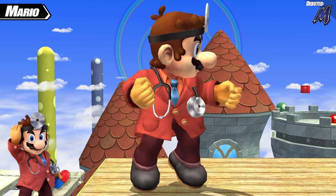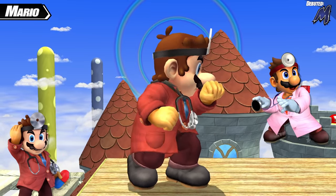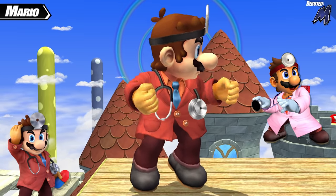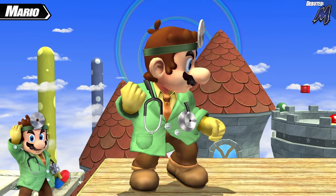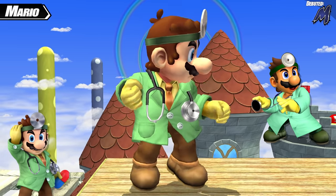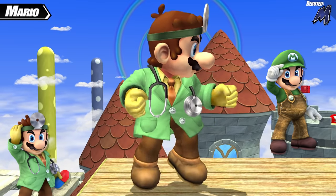The next costume is a red costume intended for use on the red team in team battles. In Melee, this color scheme was more on the pink side to represent Nurse Toadstool, but Project M made this a much deeper red overall to be more distinctive. After that is a green color scheme — this again used Melee's color as a base, but the Project M team took their liberties, essentially giving this outfit the same general color scheme as Mario's vanilla green costume.